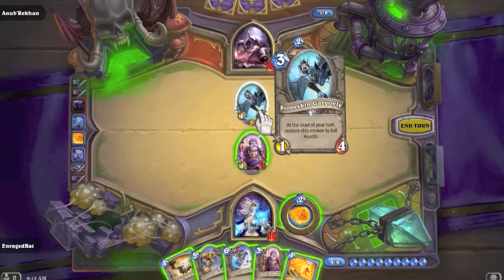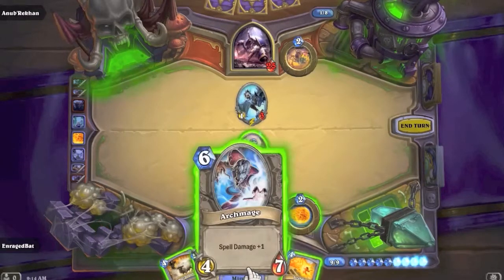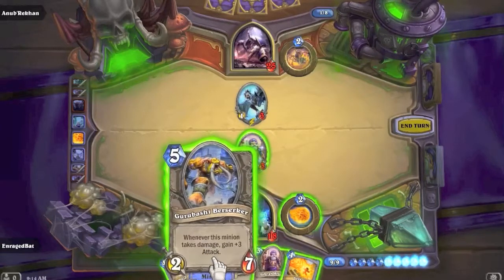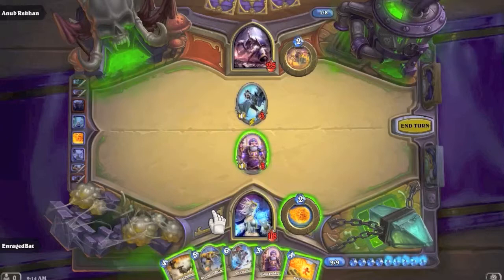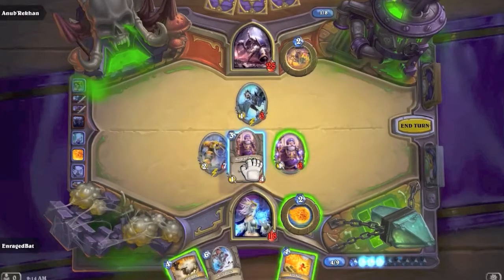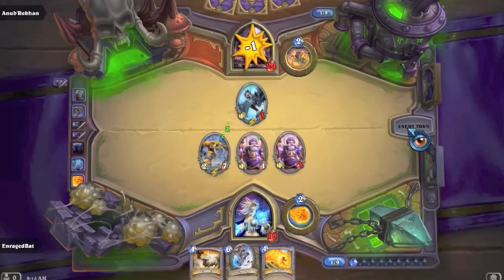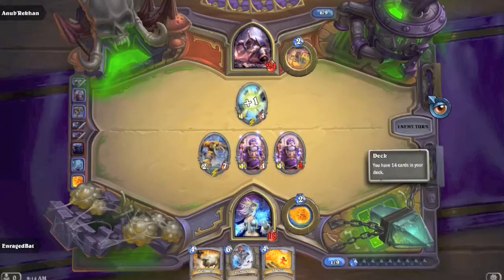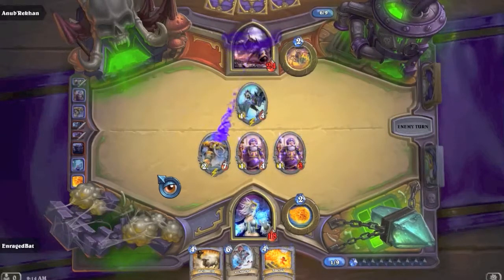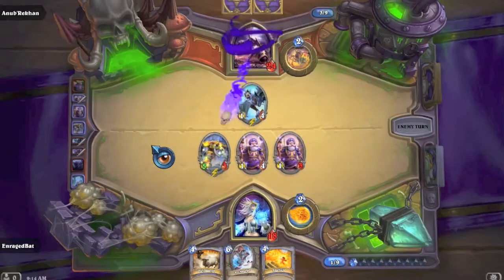I can't kill the Stoneskin Gargoyle so there's no point in damaging it. With six mana - do we put down both Archmage and Dalaran Mage, or get aggressive with Grizzly Berserker? I like Grizzly Berserker - I'll throw down the other Dalaran Mage for that +1 spell power. Shadow Bolt is pretty good - we used it on him, and another shadow bolt too!